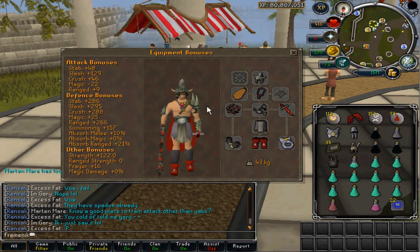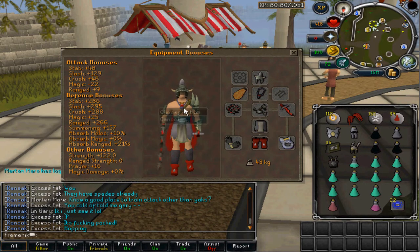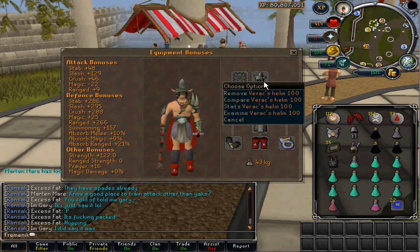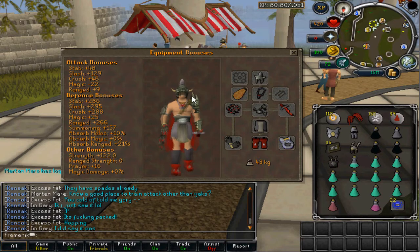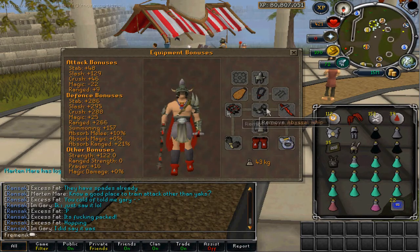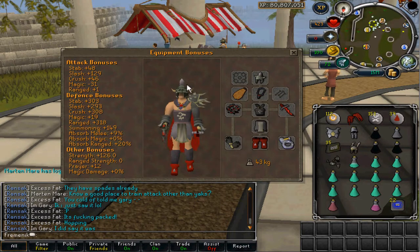Hey guys, today Jagex released the new graphical updates on the Barrow Brothers, and I'm going to go out there and check it out for you guys. By the way, I am wearing a Verox breast shirt — it's not a Bandos chest plate even though it really looks similar — and I have a Verox helm on me too. It has a kind of mohawk, which is actually pretty sick. So the Verox breast really looks like a Bandos chest plate, so I think this item will go up fast in the GE. Anyways, let's get on with the video.